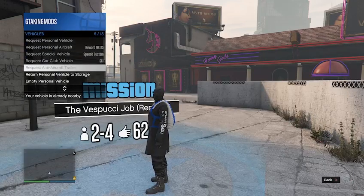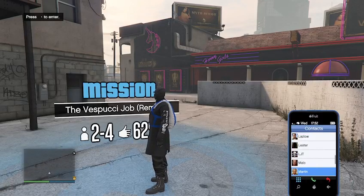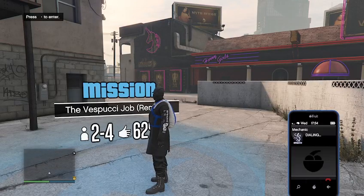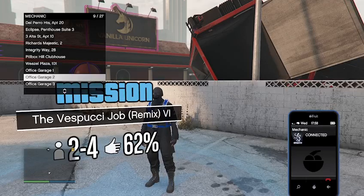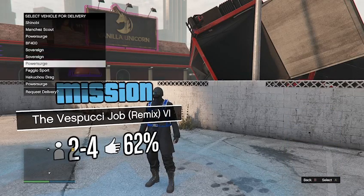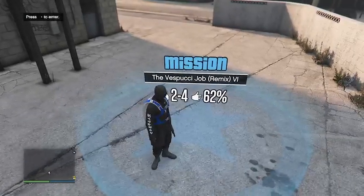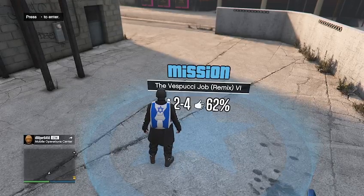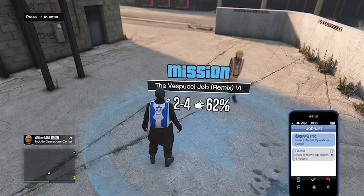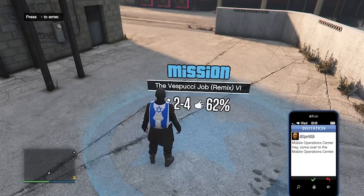Once we are outside of the job, this is where we want our jobs turned on the map — there's a blue job right over here by the strip club and we want to stand inside it. We want our friend to send us an invite to his MOC, but before we do anything with the invite, we want to return our personal vehicle to storage. This is where we call out that motorcycle from our clubhouse — one that can take a driver and a passenger. Pull up the MOC invite like you're about to accept it, and as soon as you accept the invite, start spamming Right on the pad as fast as you can. If you hit the glitch right, you will load inside the job and not your friend's MOC.